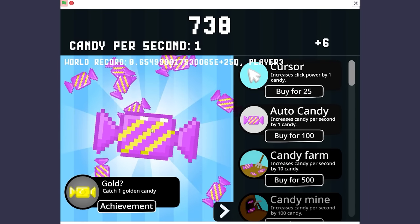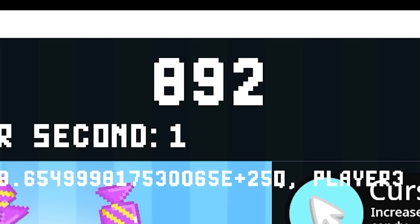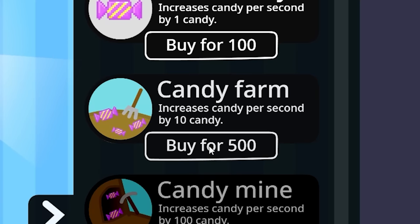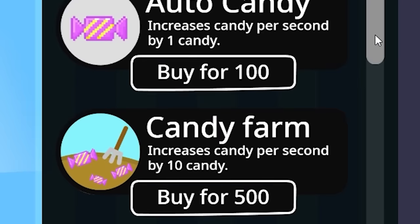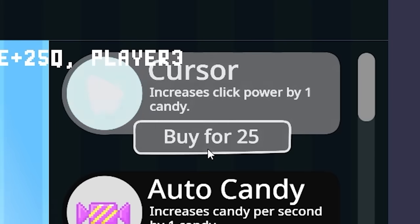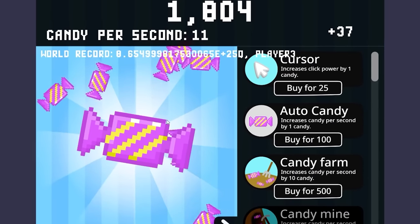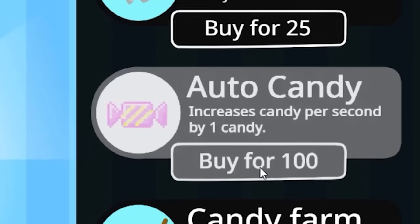It's starting to go up really quickly. I caught one golden candy — oh, that gave me so much. I'm at 890 and I want to buy a candy farm for 500. Now you can see my candy is going up extremely fast. The next one is the candy mine for six and a half thousand. I really need to upgrade my cursor, so I'm just going to keep clicking. Now I'm getting almost a hundred candies every time I click. Let's buy some more auto candy — I believe this is really important.